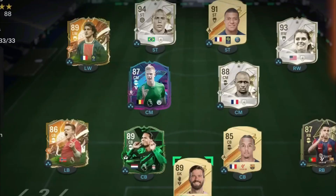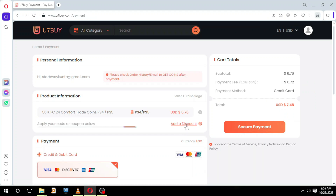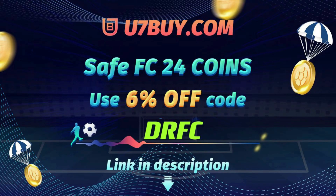Are you tired of matching up against overpowered squads? Visit u7buy.com for cheap and safe FC coins on the market. Remember to use the discount code DRFC for 6% off. Check the link in the description.